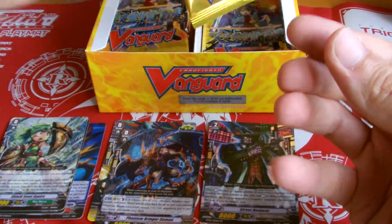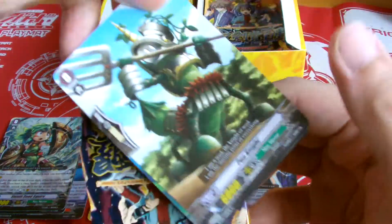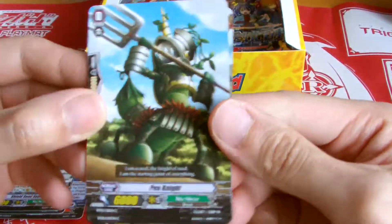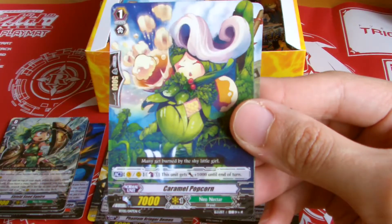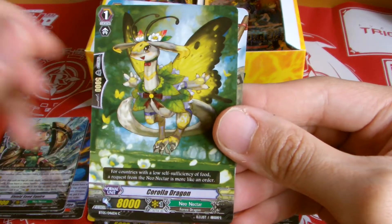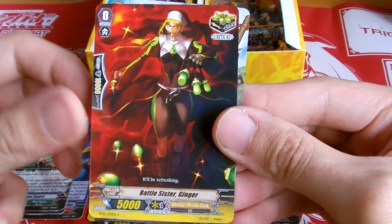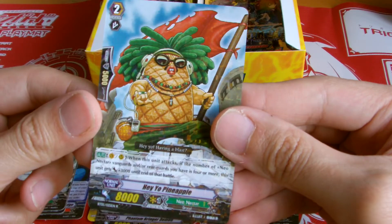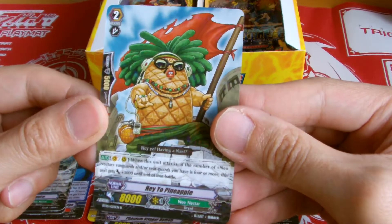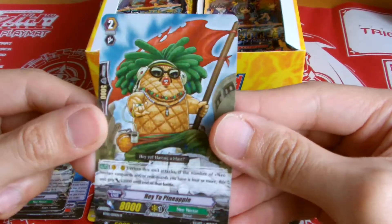Maybe I should run a Neonectar, I don't know. Tell me what you think about the Neonectar clan. I can't exactly remember if there's any support for Neonectar in future booster boxes anyway. Neonectar again. What the hell? Don't tell me this is a Neonectar booster pack. Nope — Oracle Think Tank. And Neonectar. So out of 5 cards, 4 are actually Neonectar. Hey yo, Pineapple!